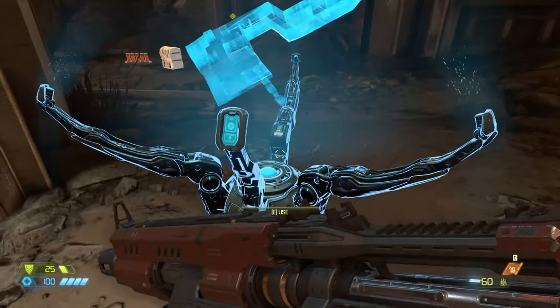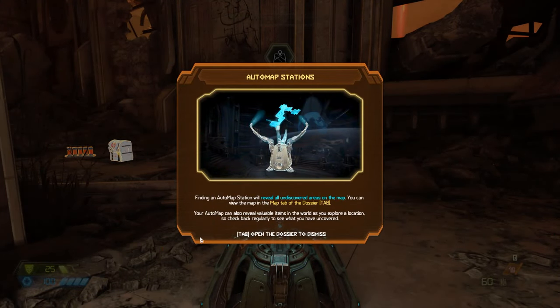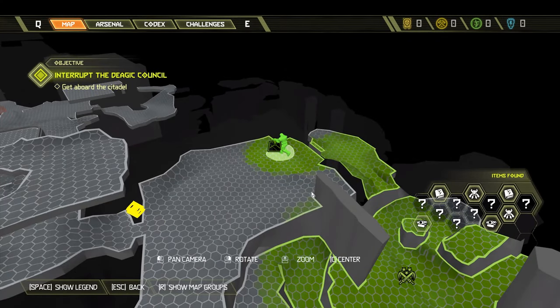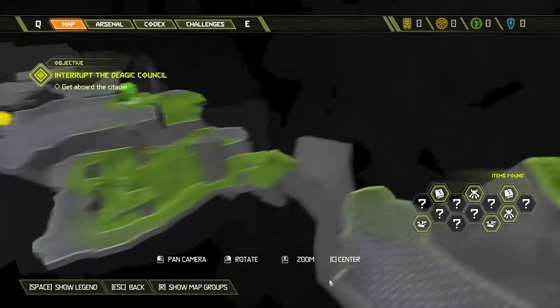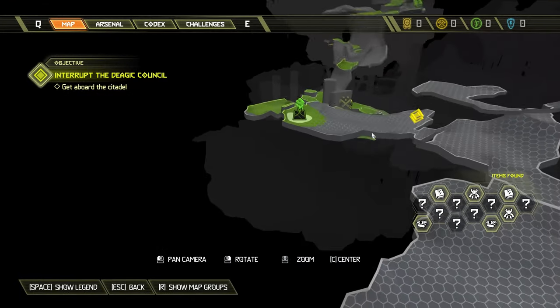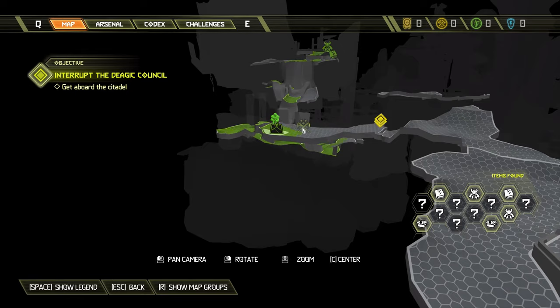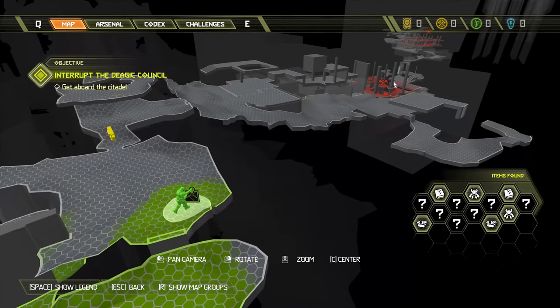We come across our first map. Finding an auto map station will reveal all undiscovered areas on the map — you can view it in the map tab of the dossier. Mouse around the map to explore it; you can see toys, codexes we picked up, and the green swords indicate battles we've passed. There are some more battles to come.